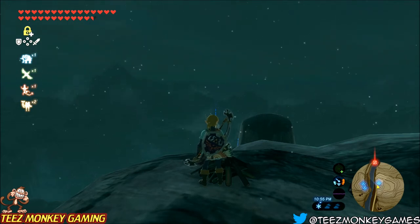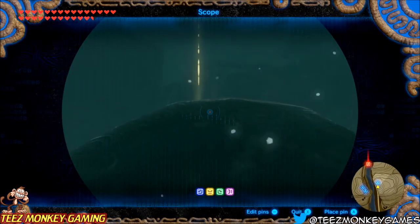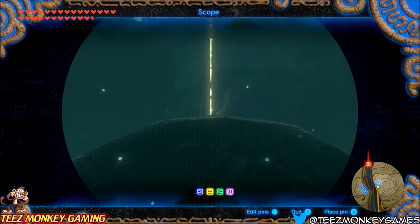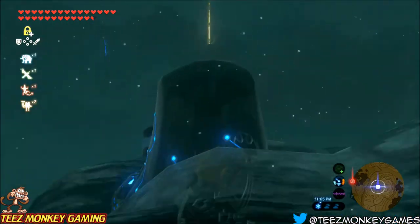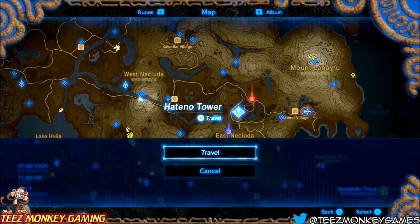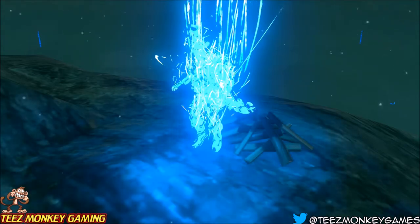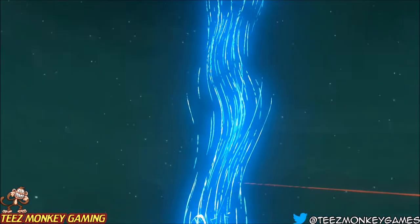And there we see our star fragment falling off in the distance. All we do here is simply pull out our scope, put a mark by it, and then we're just going to warp over to the Hatino Tower. As soon as we get there, we just fly down and pick up our star fragment. And then we're going to rinse and repeat.